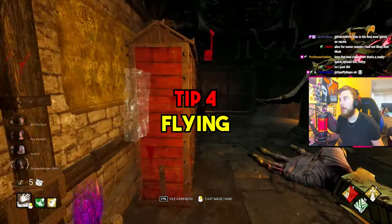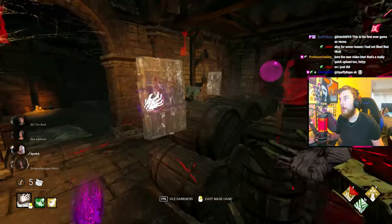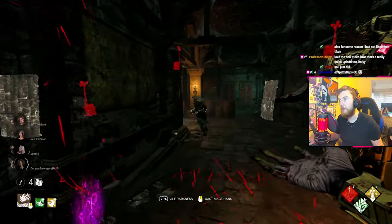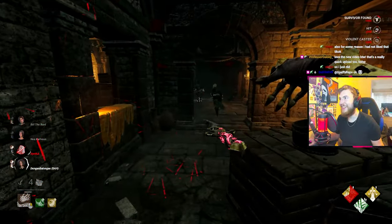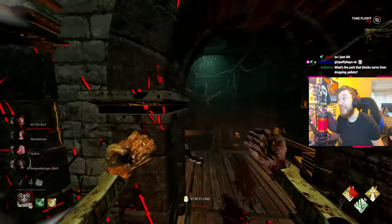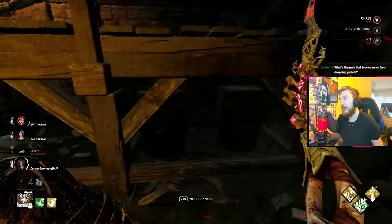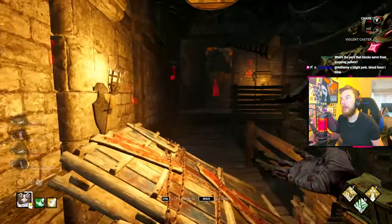Tip four is about the Fly ability. One very useful application is flying over a vault that leads to a drop — for example at the top of Gideon's Meat Plant. Using Fly over that vault means the cooldown begins as soon as you vault, so you're already recovering from fatigue while falling, letting you catch up to survivors much quicker even if they're running Balance Landing. When Fly is used effectively it's very powerful, so pick and choose the right moment — sometimes it's better to save it for a window rather than use it just to catch up.